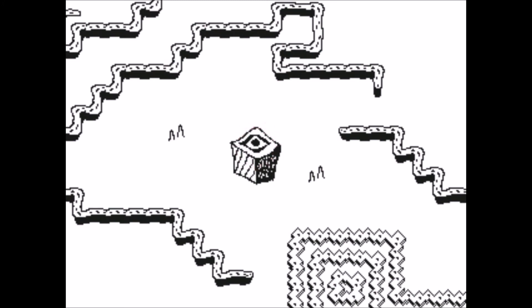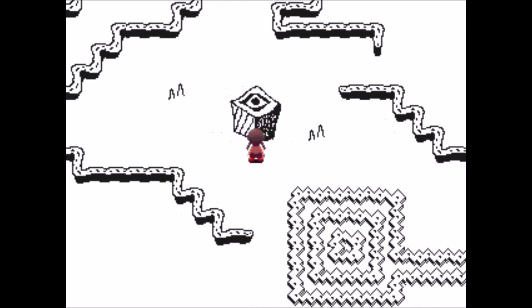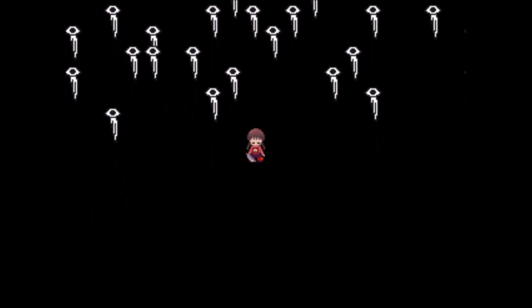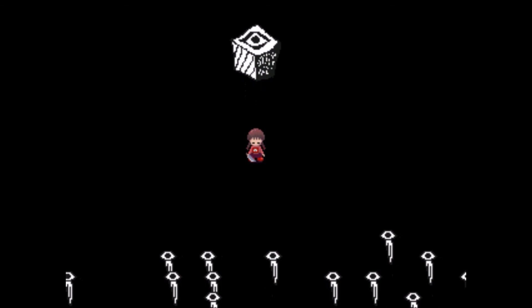This cube — you kind of talk to it and nothing really happens, but when you take a knife at it — you have to do it from the front — you're transported to this place: a whole bunch of eye people walking around. That's all it does. You cannot escape from this place as far as I know — or perhaps you can. The odds don't seem to be in our favour. Well, good thing about a dream is that you can wake up from it.